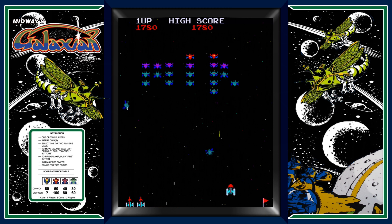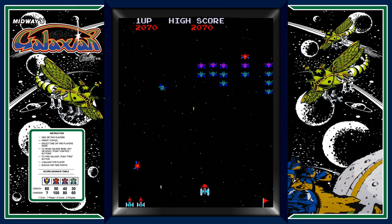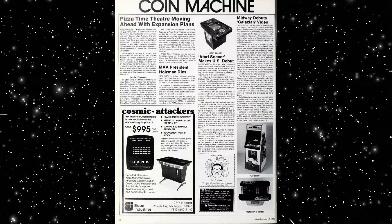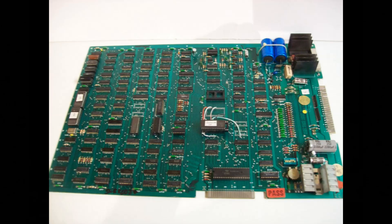The gameplay of Galaxian is very similar to Space Invaders — you control a starship and have to clear each round of aliens. They appear in formation at the top of the screen and will dive-bomb the bottom while shooting projectiles at your ship. The game was a huge success for Namco and was second in earnings in 1979 behind Space Invaders.